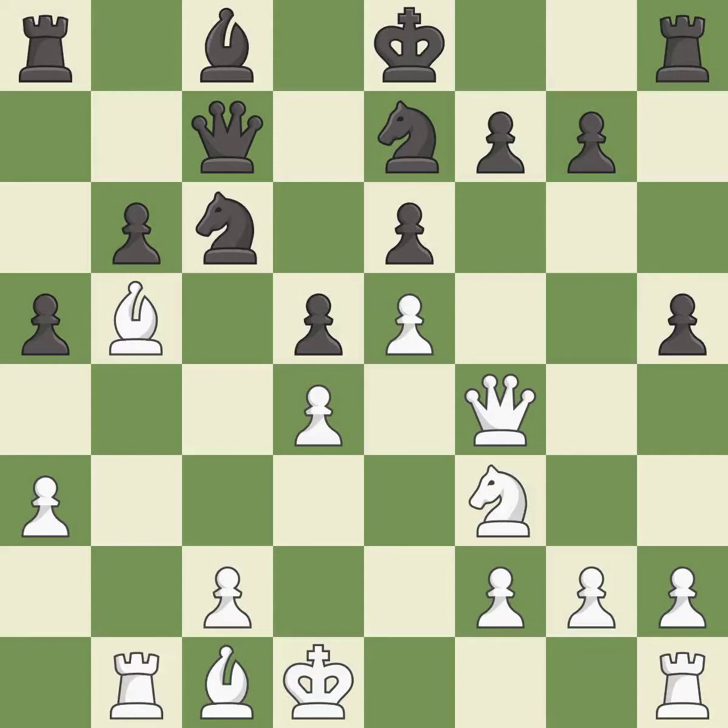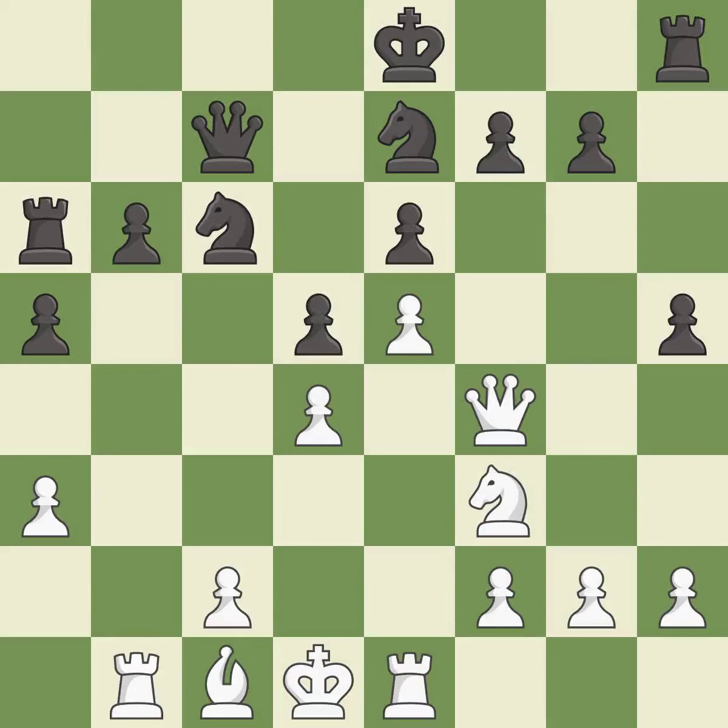This develops a rook off its starting square, getting it into the action — it is excellent. This offers to exchange pieces of equal value; it is best. Takes back — it is excellent. The game was close to equal, but now black has the advantage.